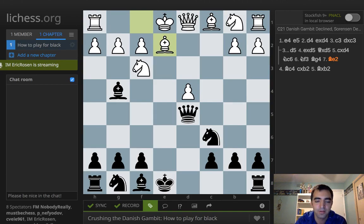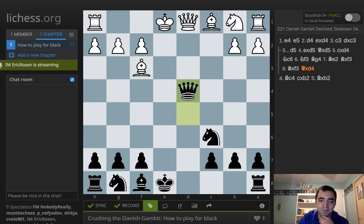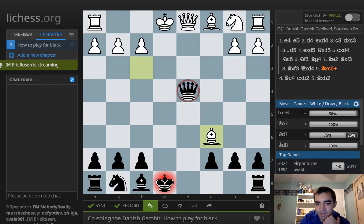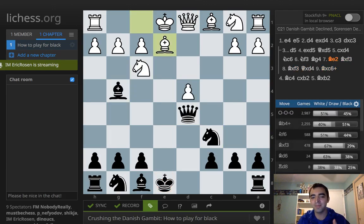White is usually happy going into this line because there's a pretty well-known trap. After knight c6, knight f3, bishop g4, bishop e2 — it looks like black can win a pawn by just taking on f3 and taking on d4. The problem is white wins the queen after bishop takes c6 check, and the queen is left undefended. This would be very tragic for black. Just for fun, let's see how many people have fallen into this on chess.com — 62 people have fallen into this position as black, which is pretty tragic. So if you're black, I recommend getting to this position, because most of the time white will be excited that you might fall into the trap.